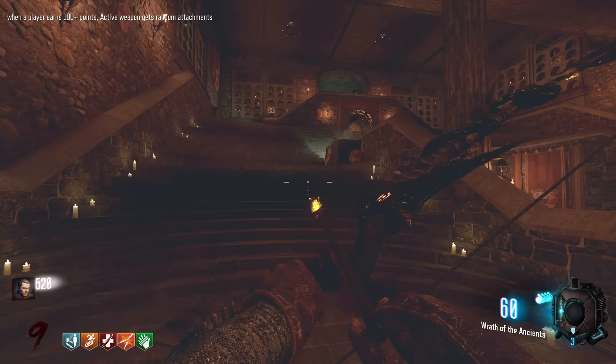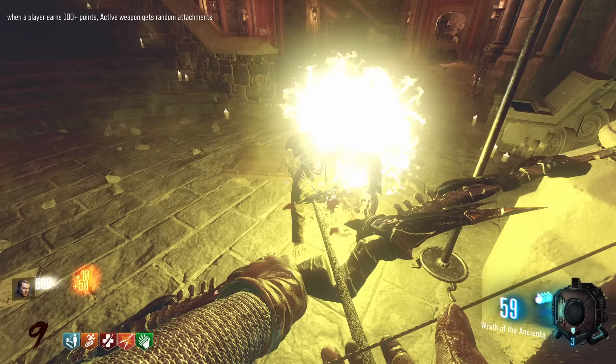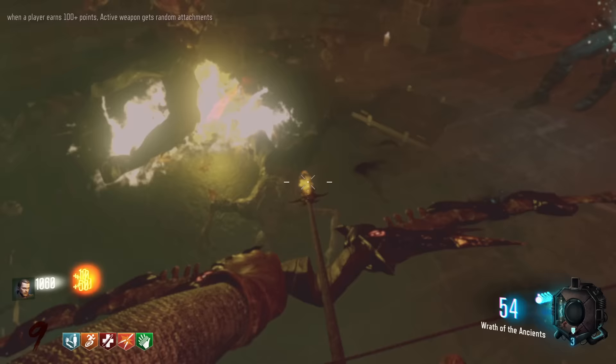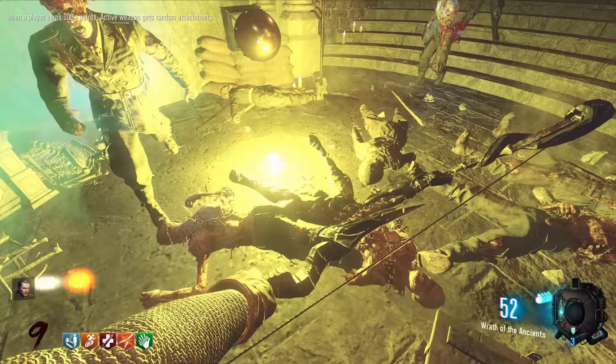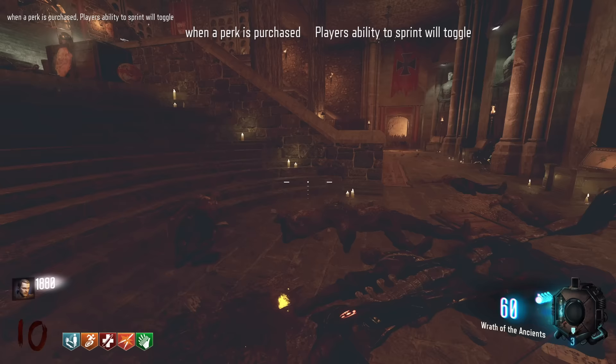I have to stand pretty close to this for it to actually count. This whole map is just so awesome - look at the statues. Feels like a BO4 map, it really does. I think we need like 20 kills, so maybe by the end of this round we should have it. When a perk is purchased, player's ability to sprint will toggle. Thank god effect stacking isn't on right now.